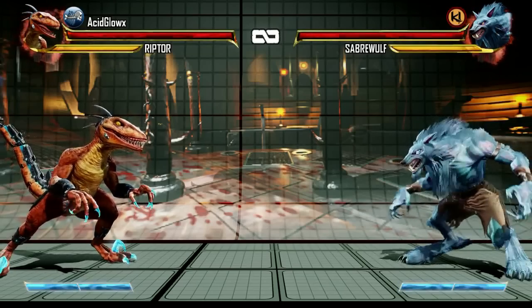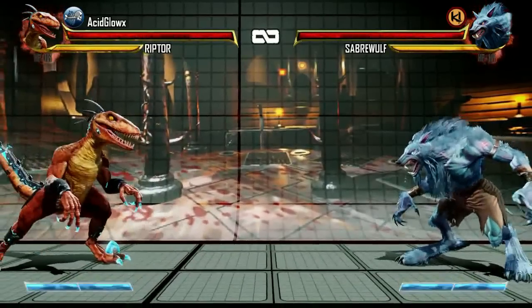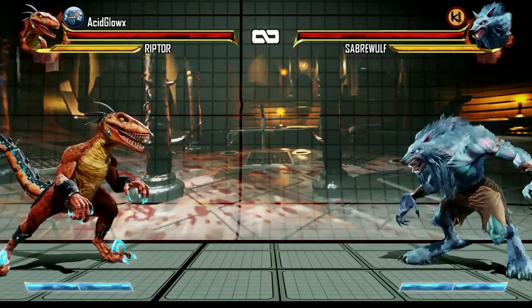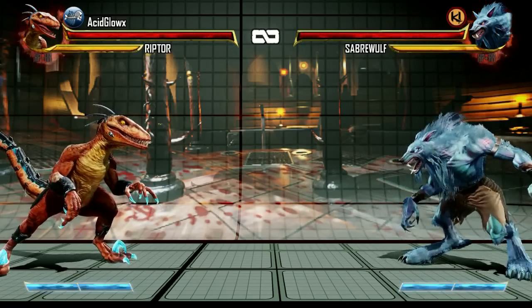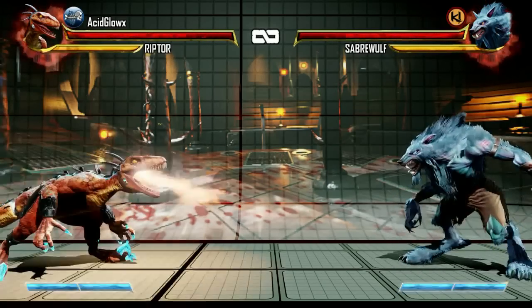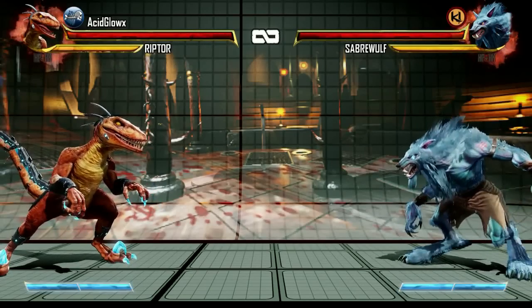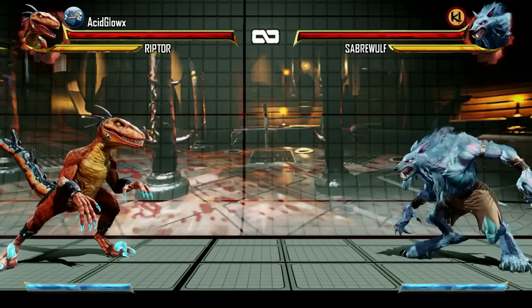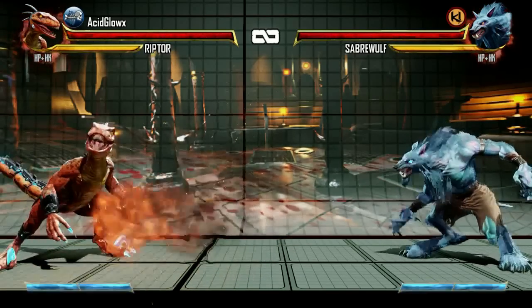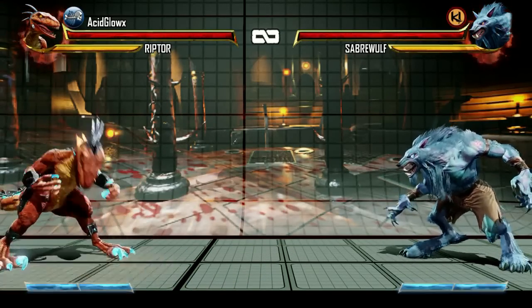Starting off with her normal attacks, her standing light punch and medium punch are not really too impressive. However, her standing hard punch has different uses. If you press hard punch up to three times, Riptor will have three fire breath attacks. You can also get the same effect by holding the hard punch button. Holding back and hard punch has a three-hit anti-air attack. Holding down and hard punch has a three-hit low attack. And holding down-back plus hard punch has a fire carpet.